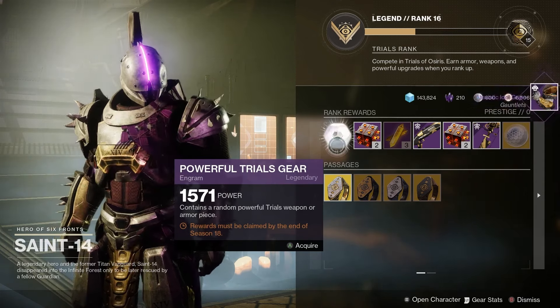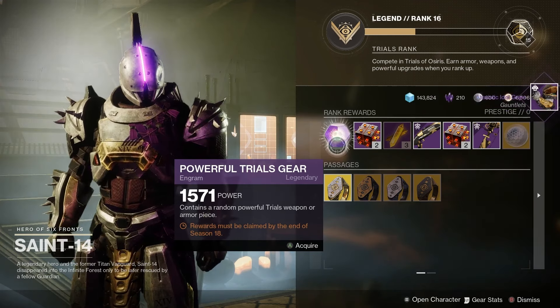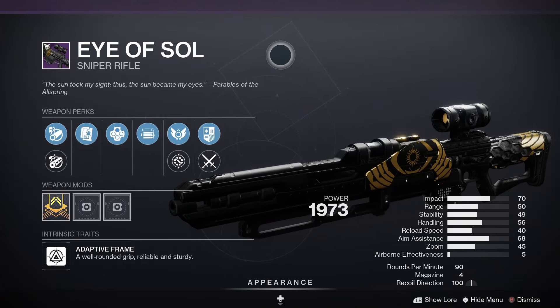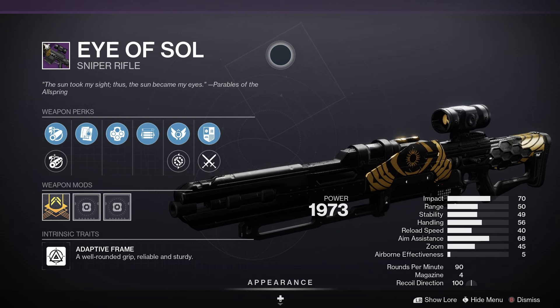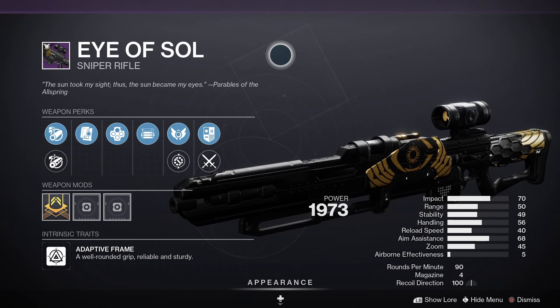Next up we've got the Trials of Osiris god rolls. First of all we've got the Eye of Sol — that one is a sniper. For PvE, No Distractions and Firing Line would be good, and for PvP, Moving Target and Snapshot Sights would be a good roll.